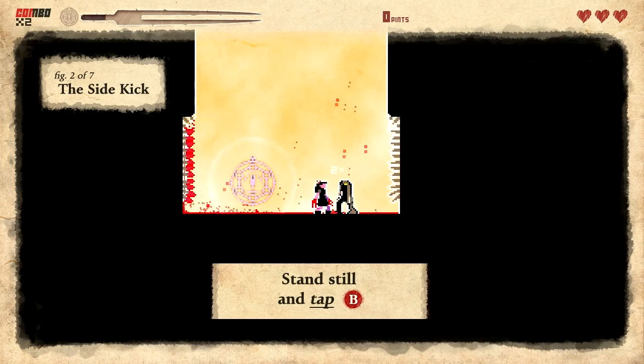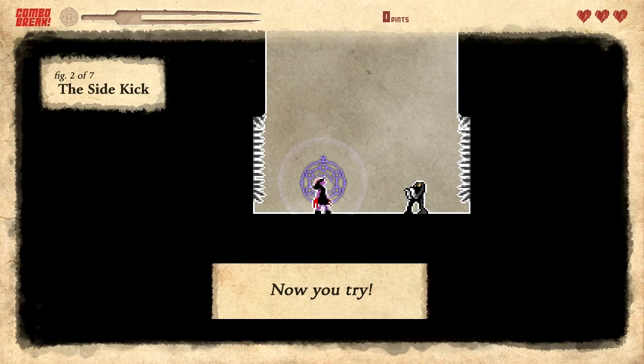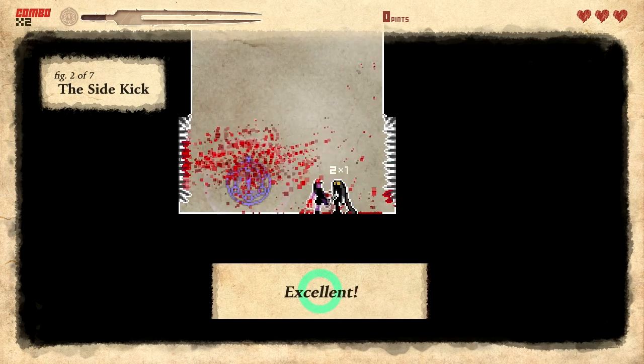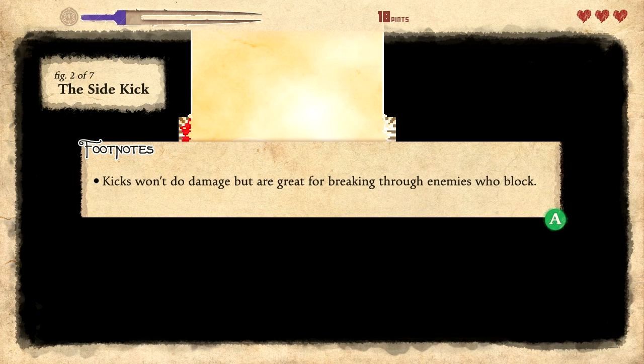New technique: stand still and tap B. So it's like you juggle him. Yeah, I killed him. That'd be cool if you could like collect his blood and be like, 'I'm gonna use your blood for magic.' Wahaha. Kicks won't do damage but are great for breaking through enemies who block.